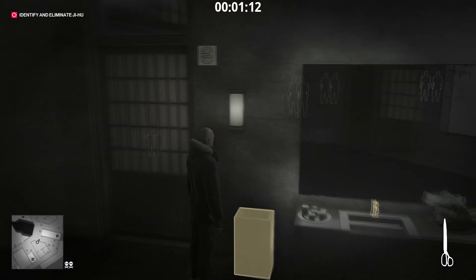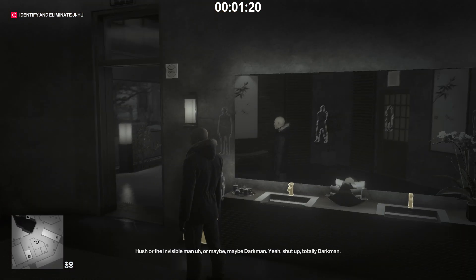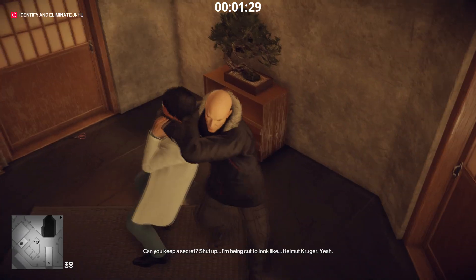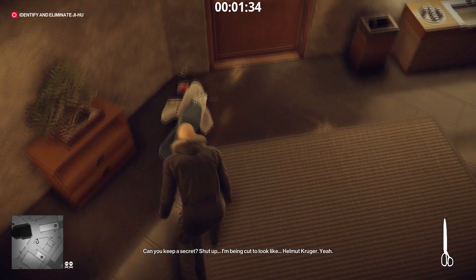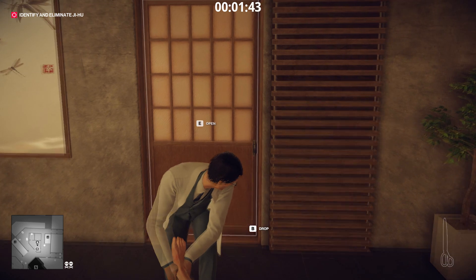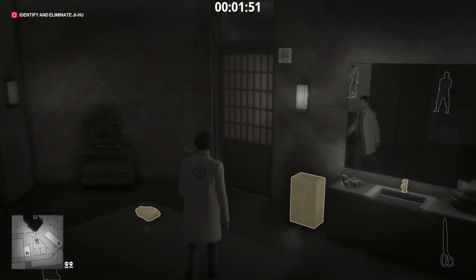When he gets to the top of the ramp he'll stand still. Quickly open the door and throw the scissors into the bathroom, but make sure he can't see you — don't stand in the doorway. That will attract his attention into the bathroom. Once he's there, just knock him out, retrieve the scissors, then take him into the same bathroom as before and put him in the closet. That's it for getting the hospital director's disguise.